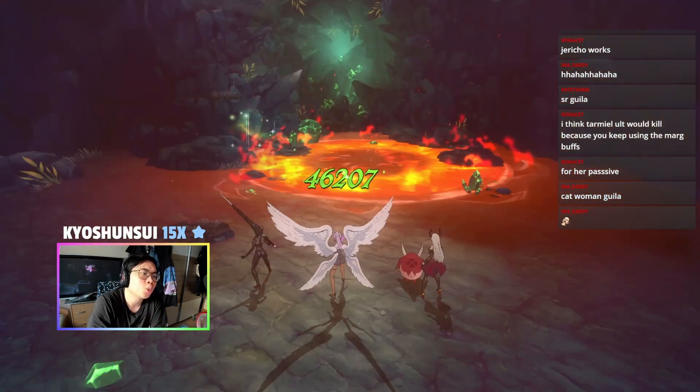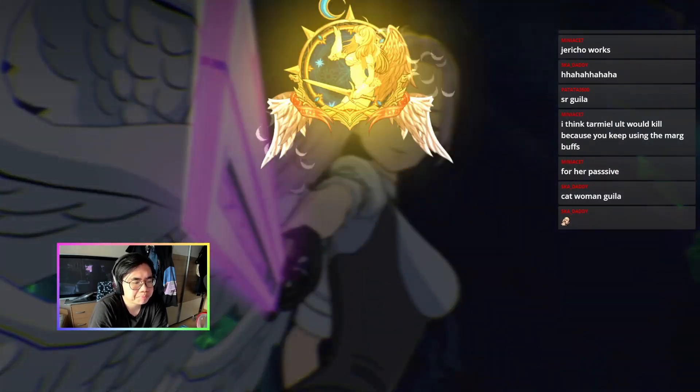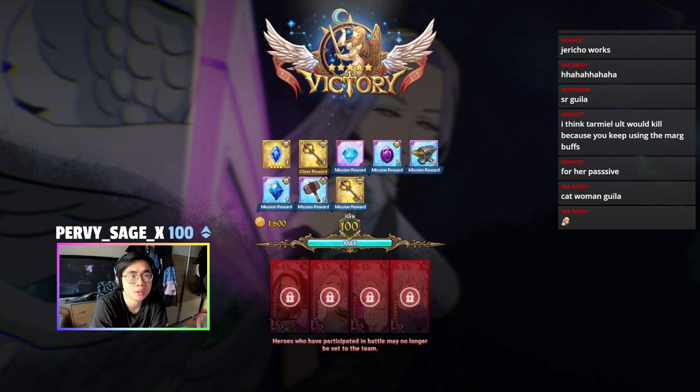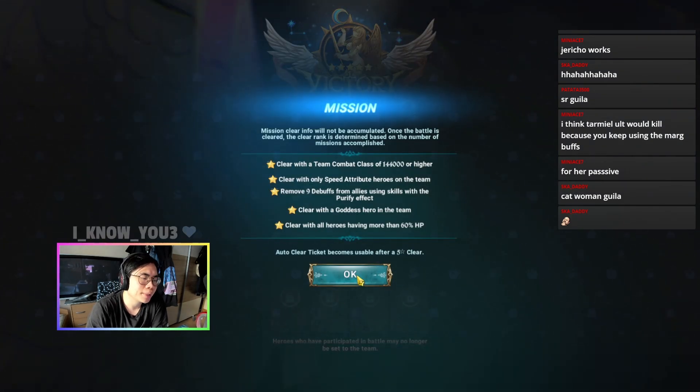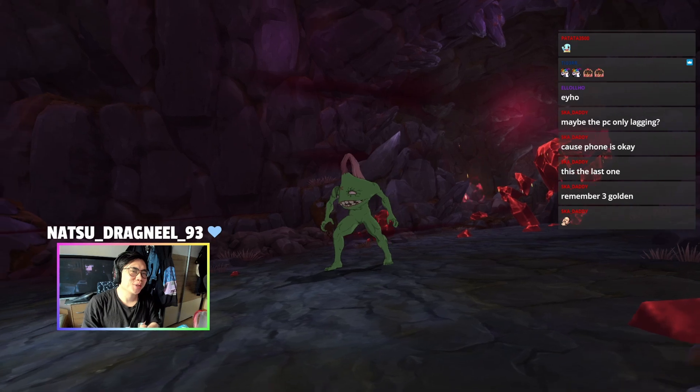It better be one-shotting — okay good, very very nice. Depending on your ult level you might not one-shot. If you don't one-shot, don't use the Gila ult because she puts on debuffs which means we heal the boss. But as you can see all missions done, very very nice. We're coming to the very last stage now.